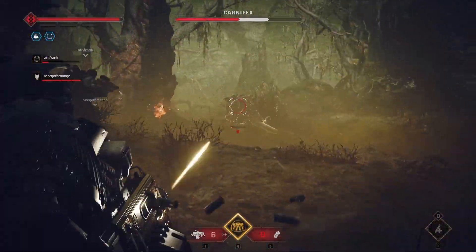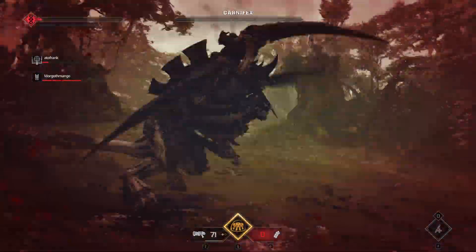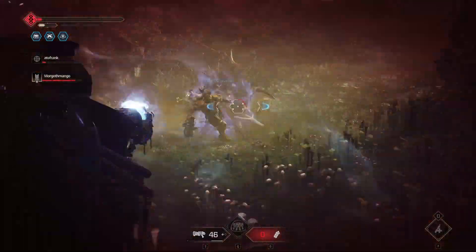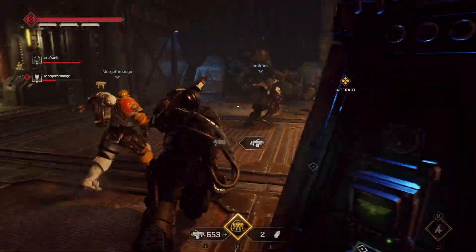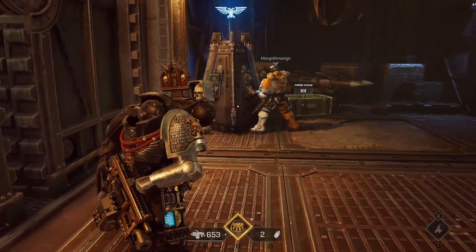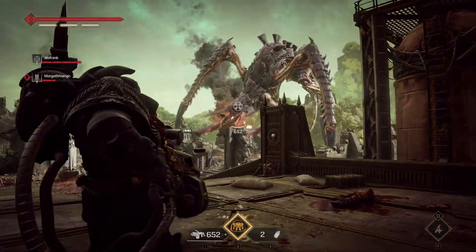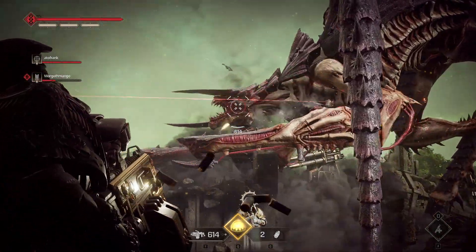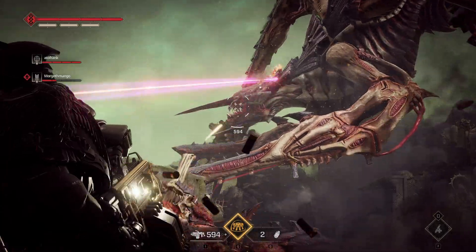What we're gonna do is just progress through the mission as normal - keep killing everything. There's nothing special up until you get to the part where the boss first walks across you. Once you reach that part, you'll notice that if you shoot the boss, you'll actually get hit markers. And once you get hit markers, you know it's working. So just stay in that area and keep shooting the boss.